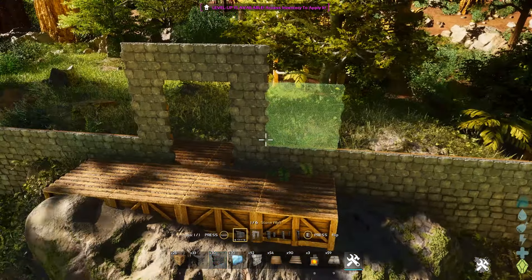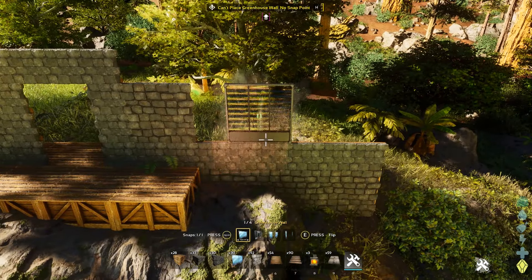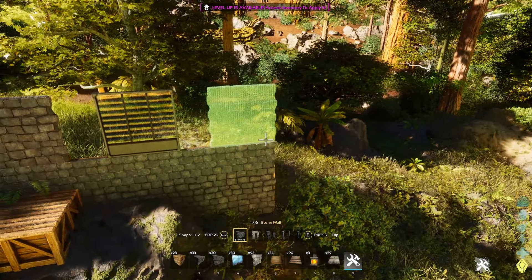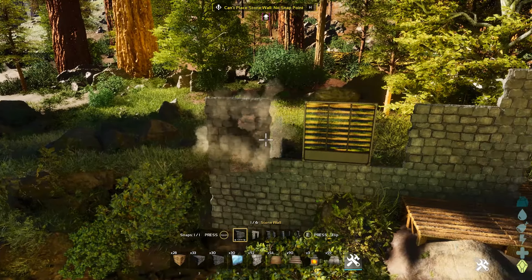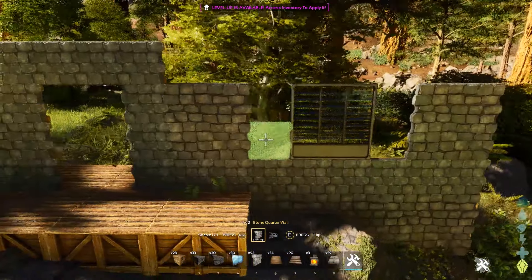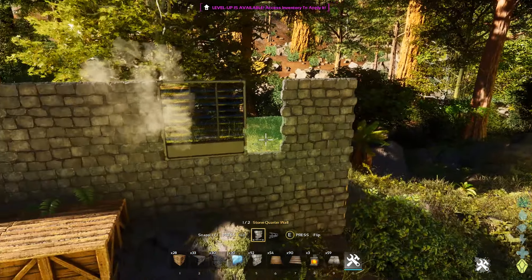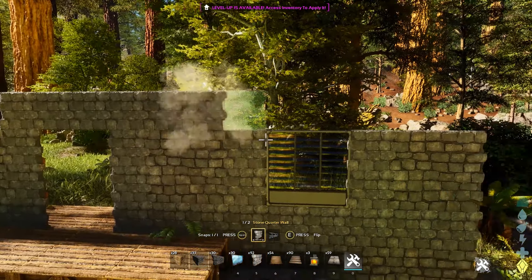I think the only way to make this house feel right is to make it really big in the ARC world — make everything a little oversized so when you walk through the front door, you feel wee and tiny. We'll begin here with a design for a set of windows on the front. Now we'll fill in the space between the stone and greenhouse glass walls with quarter walls that will make this look neat and tidy.